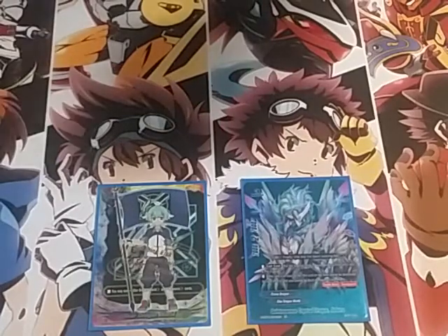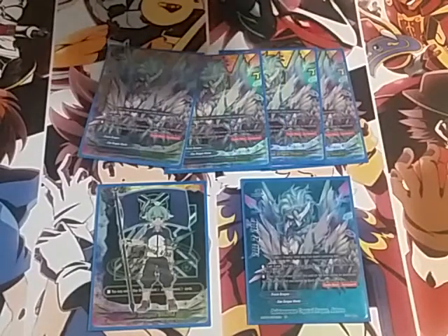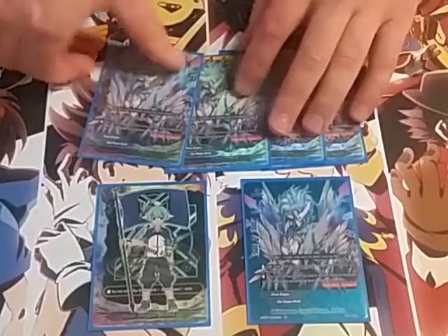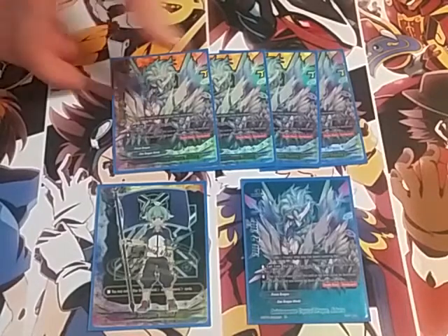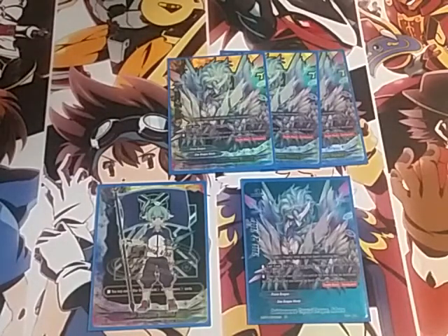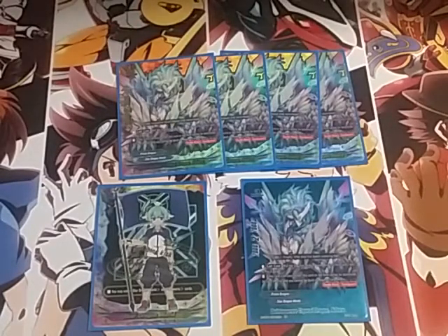We'll start with the threes obviously. The buddy costs three gauge, which is heavy, but there are ways to get gauge in this deck really easily. Pay three gauge, top two says two soul guard. His double attack — cards in the center cannot be destroyed by card effects and you cannot be dealt damage by card effects, so no penetrate, no final phase for them with those really awesome impacts coming out for everybody.